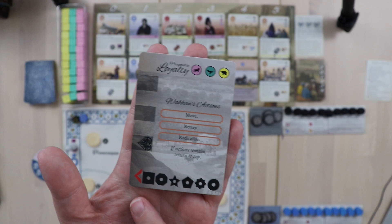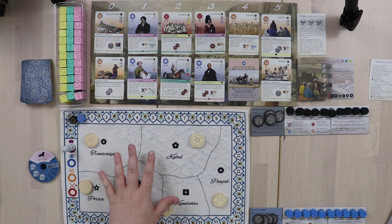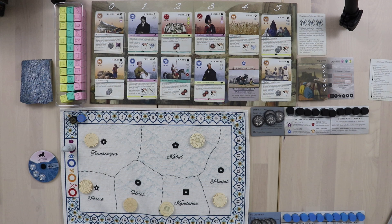The arrows on her cards help determine which cards Wakhan would like to purchase from the market and where to place roads. Let's walk through Wakhan's turn: move would involve cards or armies to move around, which she doesn't have. Betray is also out — to betray, you need a spy on top of a card and use the spy to eliminate it, which is also how you win prizes.